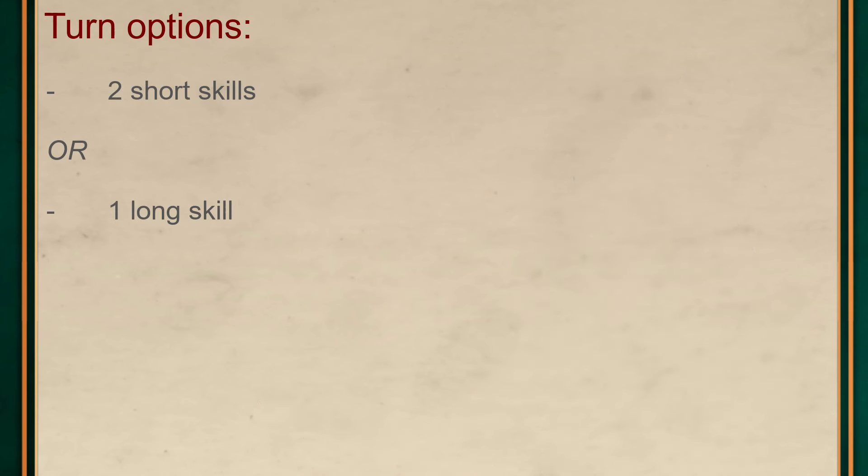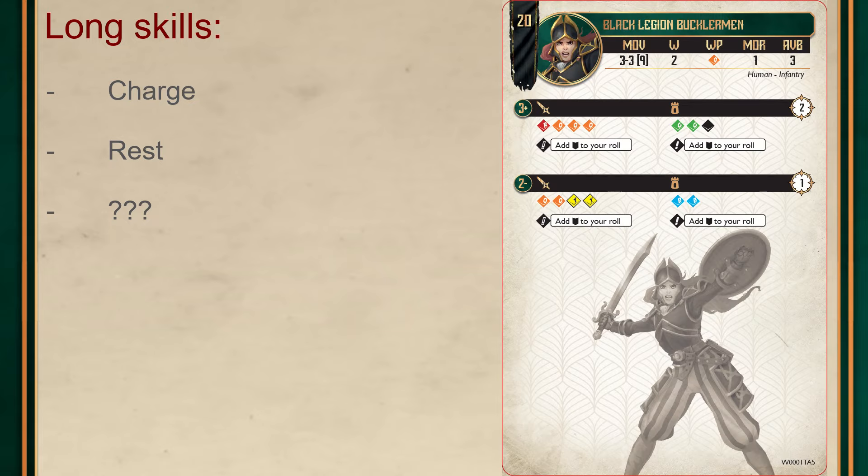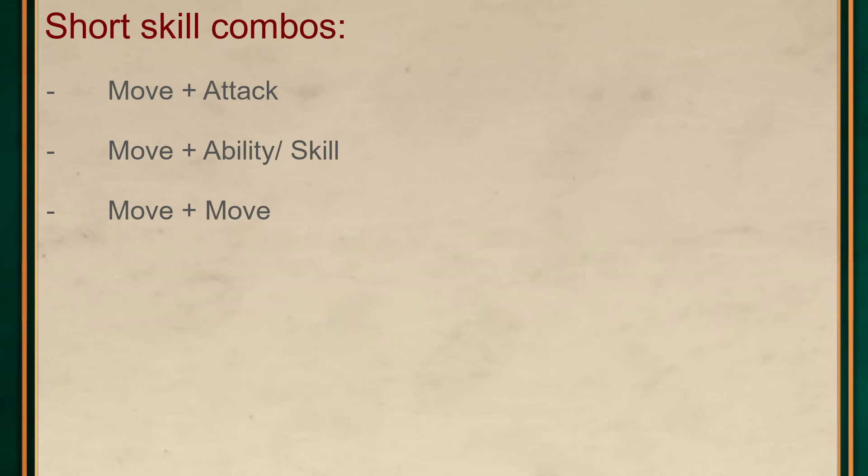Let's get into a turn. When you activate a unit, you may choose to complete up to two short skills or a single long skill — Infinity players will be having some serious déjà vu. In practice, this lets you complete a move and something else: a move and attack, a move and a skill like first aid, or a move and a move. This means you can't attack and attack — move has to feature in there somewhere. The first long skill I've picked up is Assault, which is the movement value in brackets on the profile followed by an attack. There is also a rest skill, which seems to remove negative effects, and I'd also expect a spellcasting short skill.